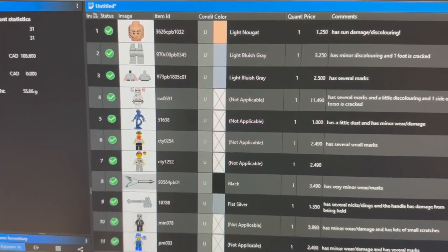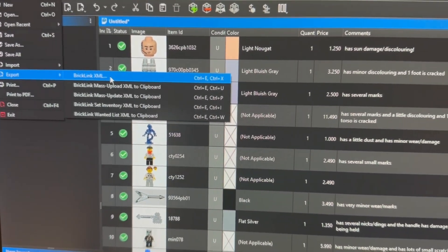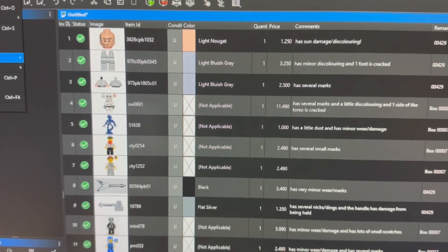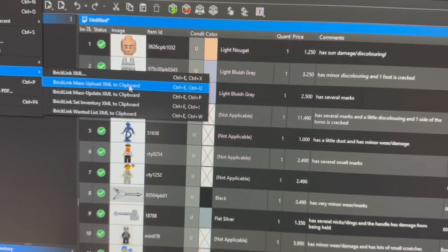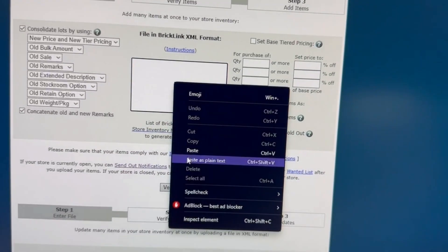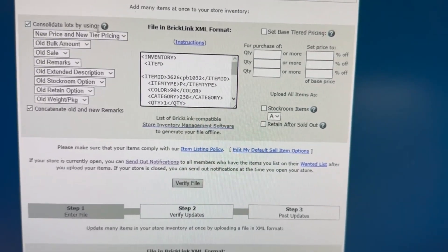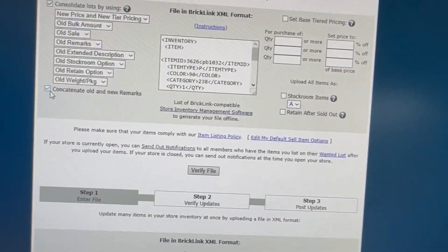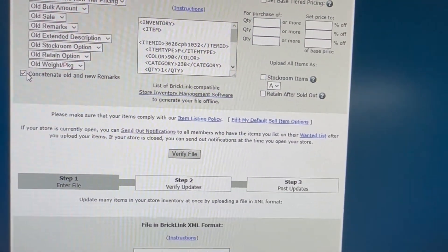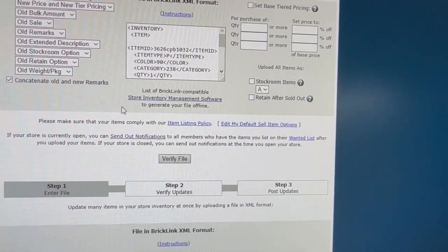I'm pretty sure I need to go File > Export > BrickLink XML. Actually, I can just copy to clipboard — File > Export > Mass Upload > Copy to Clipboard. Now I just need to go here and paste, and as you can see everything is written out as needed. I'll just double-check all this stuff and consolidate lots. I'm not sure if anything with the same remarks but listed in different conditions will put both remarks in the field or just go to the new one.